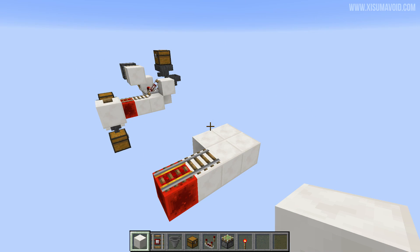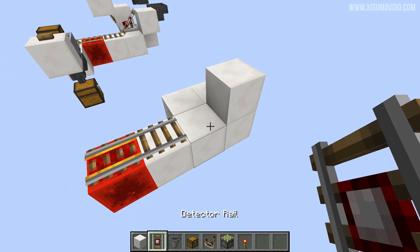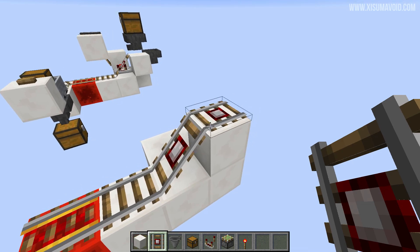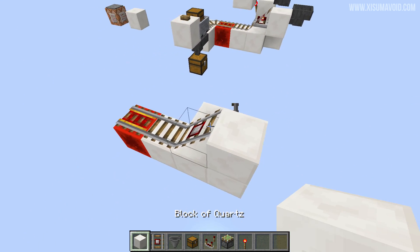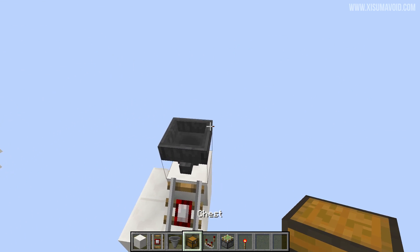To build this, start off with a few blocks. Place one down, put a detector rail in front of it and another rail behind it so it goes upwards. Then remove that secondary rail, put a temporary block there, the hopper pointing into it, and a chest on top.